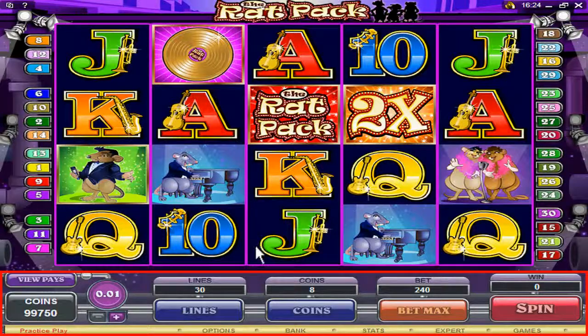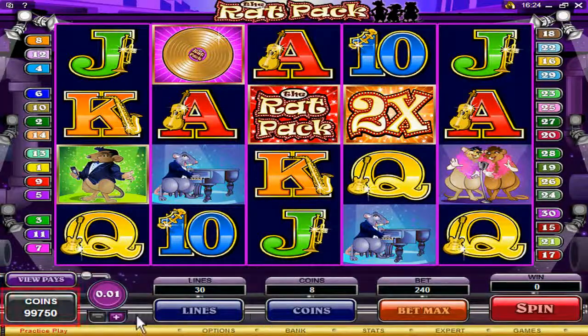For game settings, look here. Here you have your credits displayed. With these options, you can look at gaming statistics, choose other games, go to banking, and to expert level gaming.